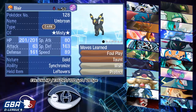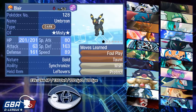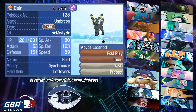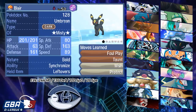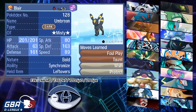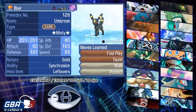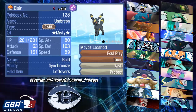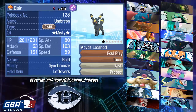Moving on to Umbreon, Blair — Bold with Synchronize, Leftovers, running Foul Play, Taunt, Wish, and Protect. I'm bringing back Taunt this week because I really liked it last week and it can do a number on his team, specifically Vullaby — I can win a Vullaby versus Umbreon war with Taunt. I'm running 28 Speed investment to speed-creep Marowak and Celesteela, so I'm able to Taunt it and keep it from using Leech Seed or setting up Autotomize. Foul Play is very nice against Marowak, Zygarde, and Mega Gallade — it hits Nihilego decently hard too.